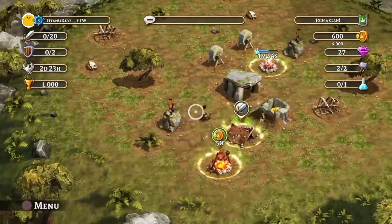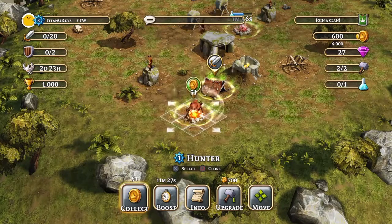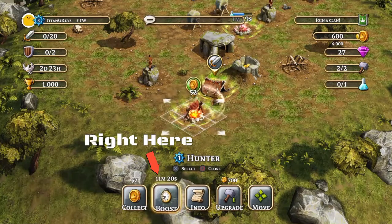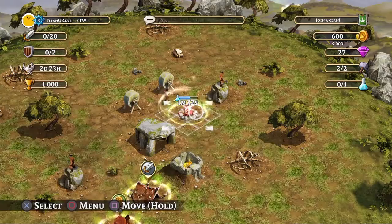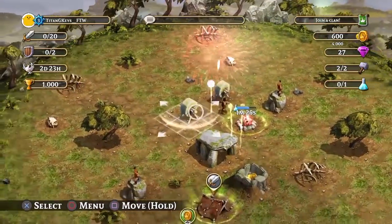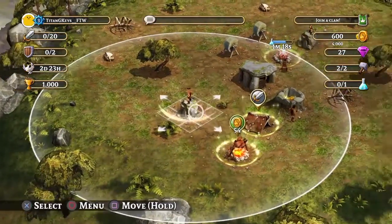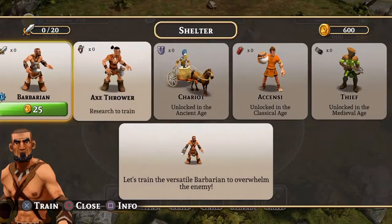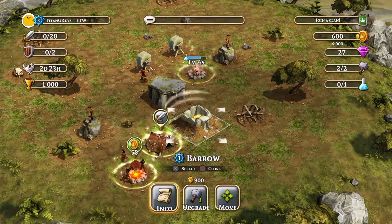Over here we have our hunter — he's basically the collector of things, he gives us our cash and all that. There's a boost I'm highlighting right there — the boost basically gives it better stuff, more potency if you will. Over here we have the two workstations, so I can only do two things at a time. We also have our lookout towers, and here are the people that we train. We don't have any of them yet, but these guys we have, and then we have our borrow which holds our cash.